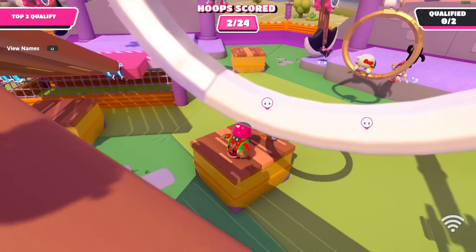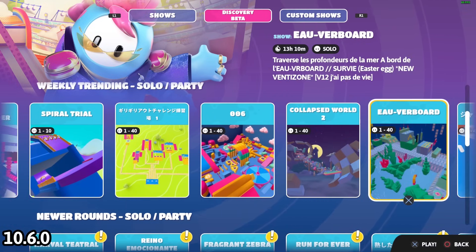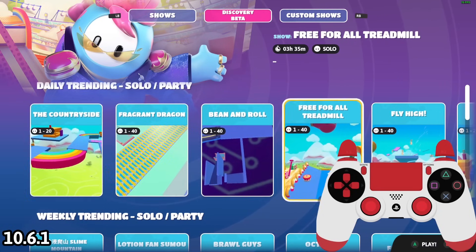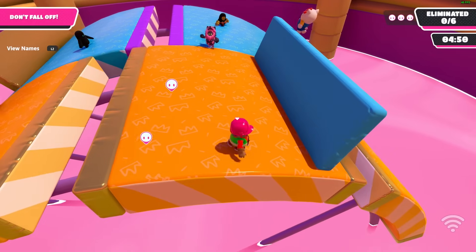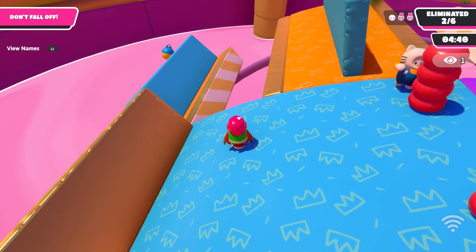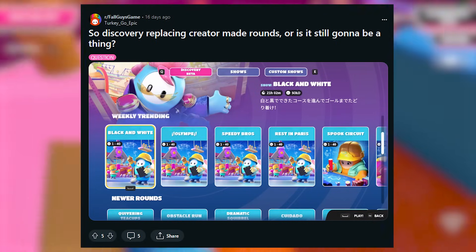On December 15th, Mediatonic unveiled the discovery tab, found in the show selector. It contains around 100+ maps made in Fall Guys Creative, mostly by the player base — though some of Mediatonic's own maps are featured in some sections. This is currently in beta, meaning it's not final and can have bugs as it's still in early development. The last time they released something in beta was custom lobbies, which was exclusive to streamers — that beta was in legacy Season 3 or the 3.5 update, years ago.